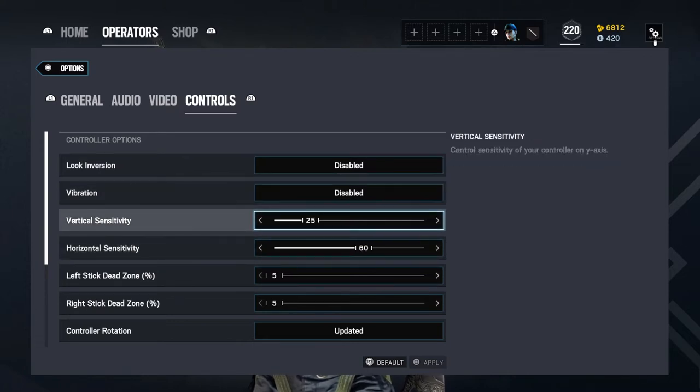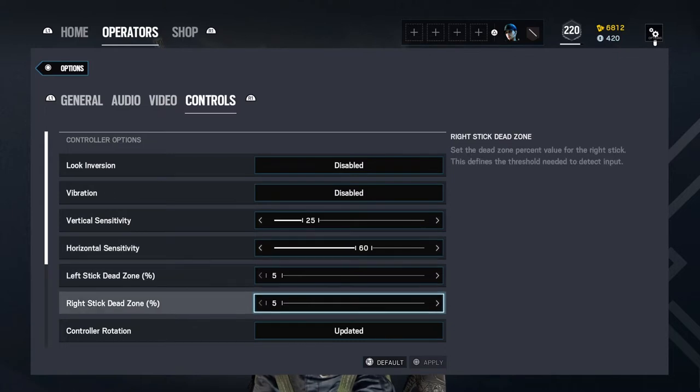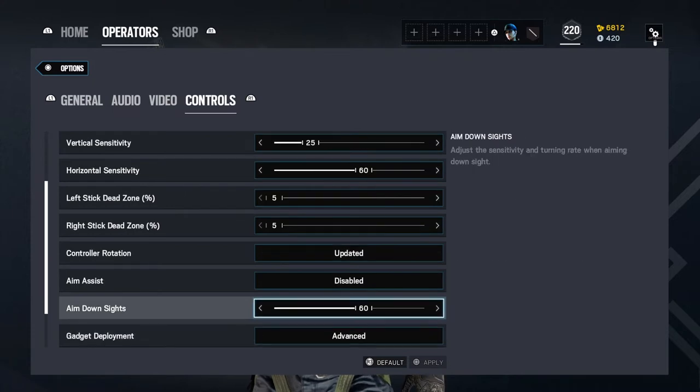These are my personal settings for controls — you don't have to use these, it's just preferential. I recommend not having your ADS too high because it'll make it easier to control vertical recoil. I had mine at 50 previously; I upped it a little bit to 60 just so I have faster room clearing.